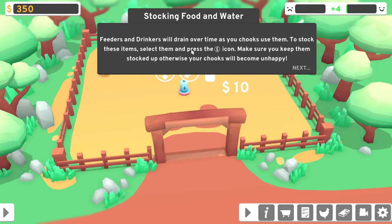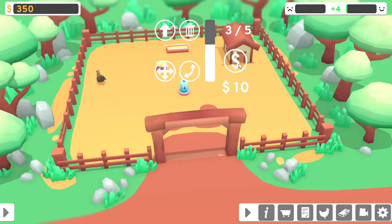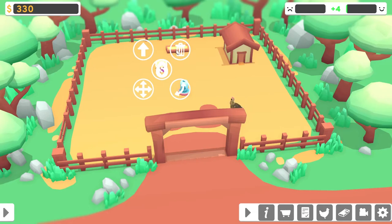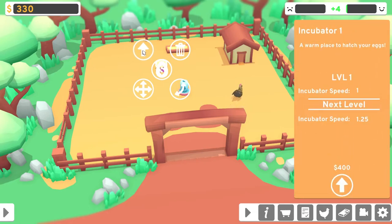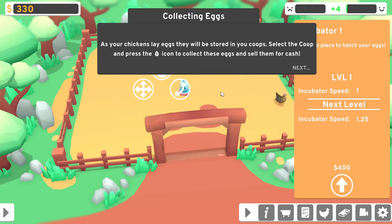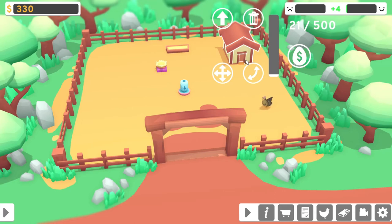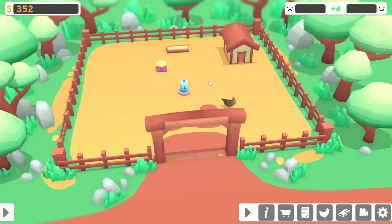To stock these items, select and then press the money icon. Three out of five — that's full. And I guess that is full also now. Incubator level one — we don't have 400 coins. And what is this? A chicken money. Okay.